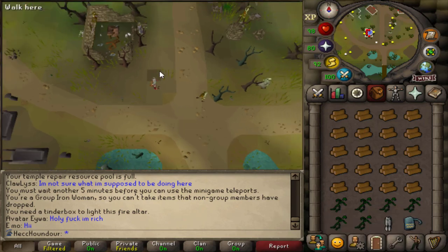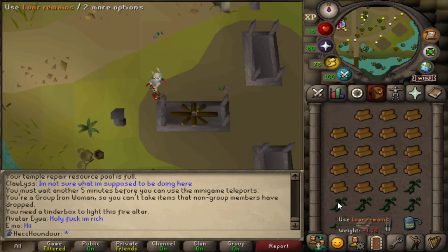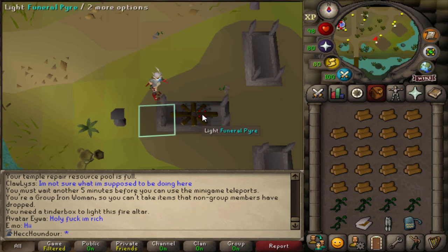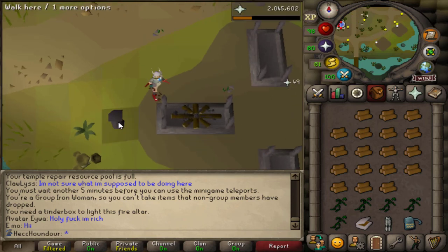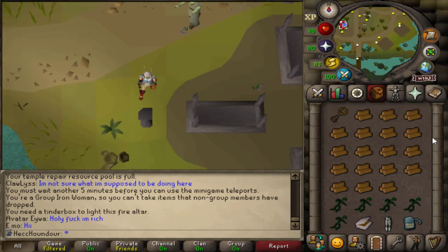I do want to do the whole collection log, so I'm gonna get all of the locks. Doing the bronze chests — which is what you start out with — you can get the bronze locks from those. I almost forgot my tinderbox. So how you do this is: use pyre logs on a funeral pyre, then lore remains on that, then click to light it. It'll burn, a key will appear, and you just take it. I'll show you how to do it.